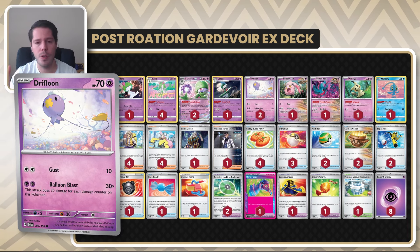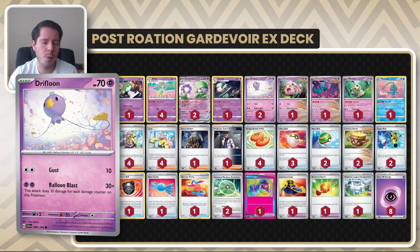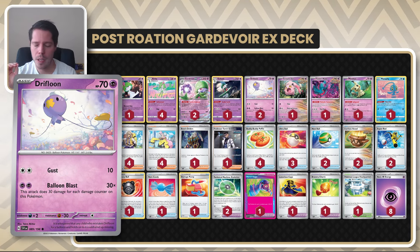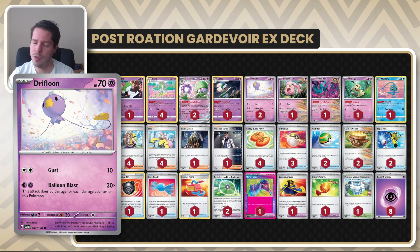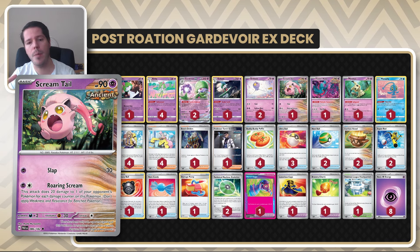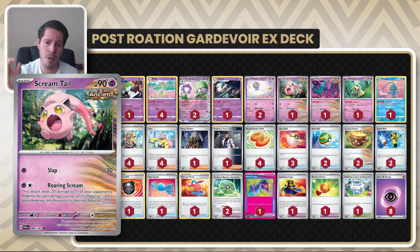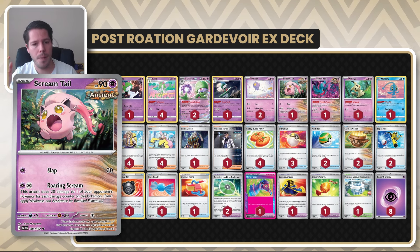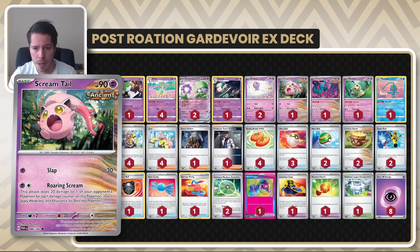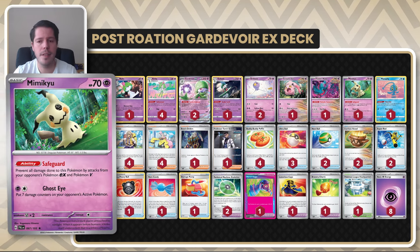The deck has a nice variety — you can do as much damage as you want to one-KO everything in the format. Sometimes you need a little damage manipulation with the damage bump, which can be important. The Luxurious Cape is also a liability, and the deck is very susceptible to Lost Vacuum. Drifblim is a very powerful attacker, same for Scream Tail, and it's nice to be able to snipe Pidgeys and Charmanders for bench denial. We also have Flutter Mane to deny abilities from certain decks.